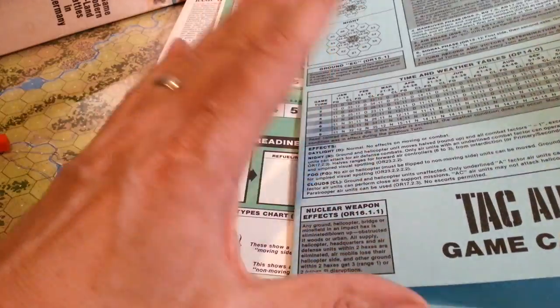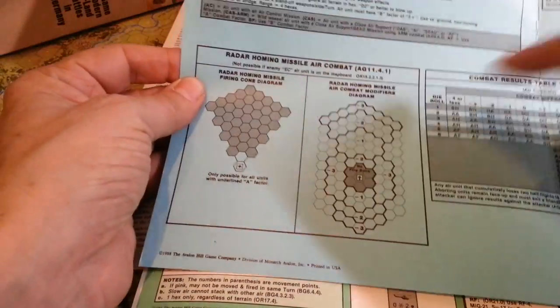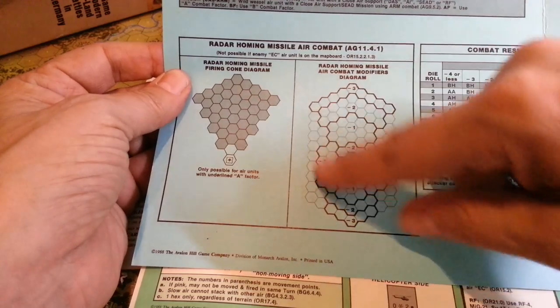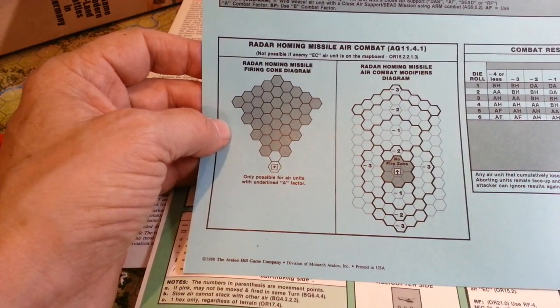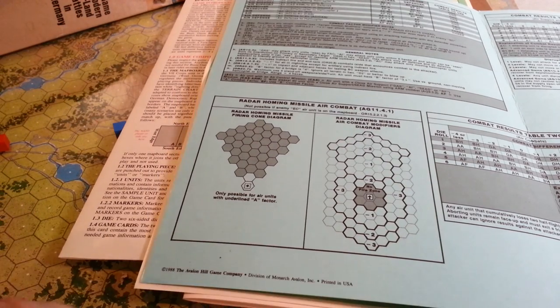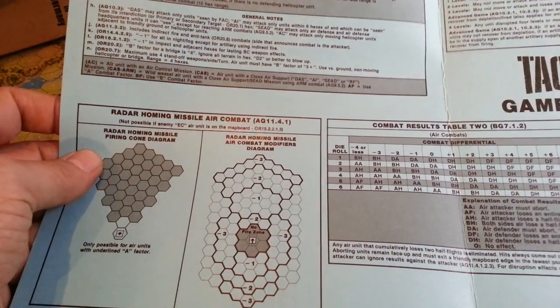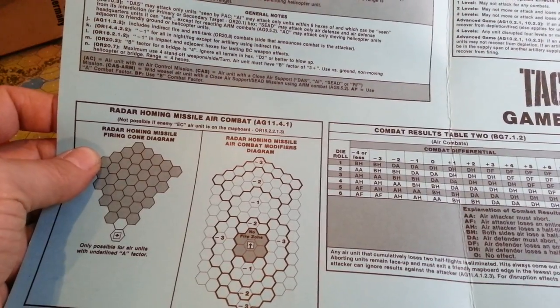There are nuclear weapons and chemical weapons, and you can do all those sorts of fun things as well. Here are the radar homing missiles and the modifiers that can apply there. There are also electronic warfare countermeasures that can be instituted, and that's going to have impact on ground-to-air forces and HQ effectiveness — it's going to half the range, or whatever the case may be.